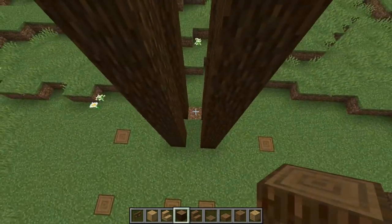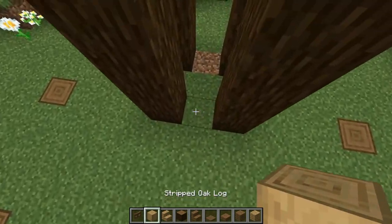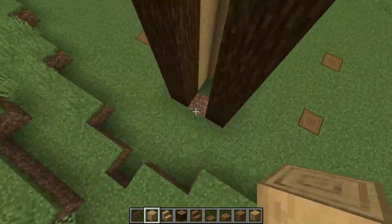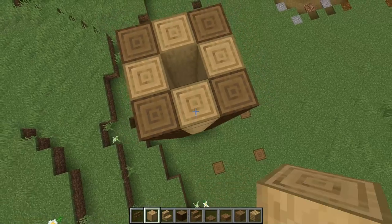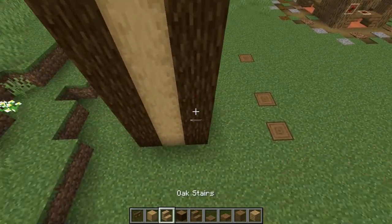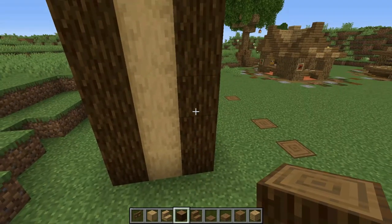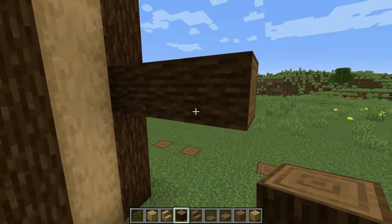Now on these gaps, you're gonna raise four other pillars with the stripped oak log. Now we're gonna come down here with your spruce log and count — on the fourth one, make a cross beam with three blocks, just like so.